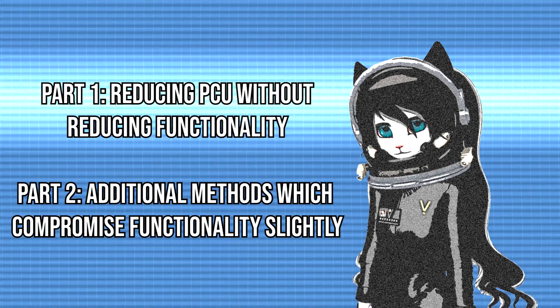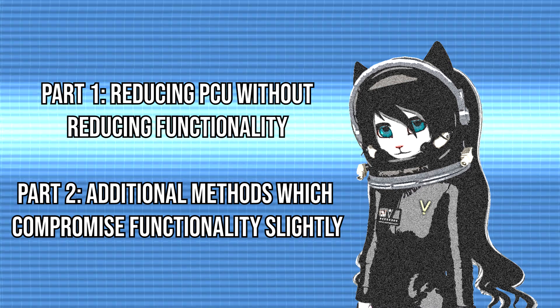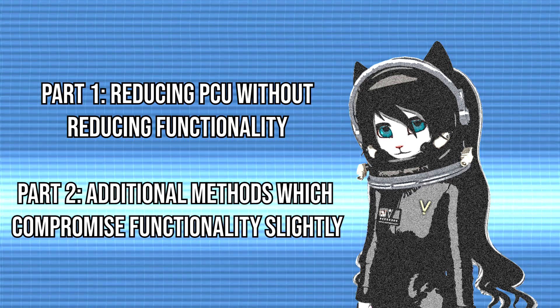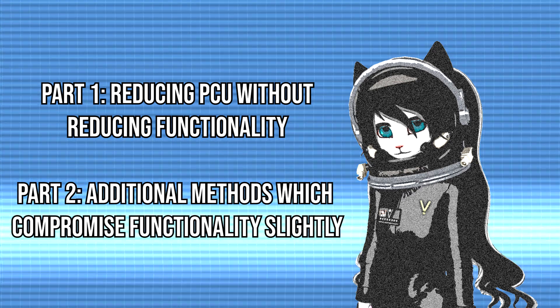This video will be split into two parts. Part 1: how to reduce PCU without reducing your ship or station's functionality. Part 2: additional methods which compromise protection or functionality slightly.